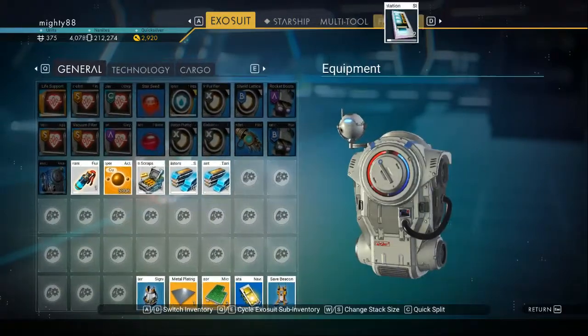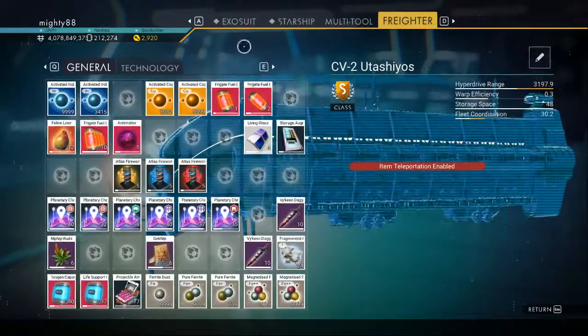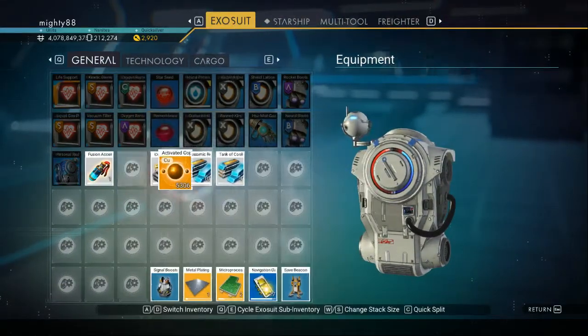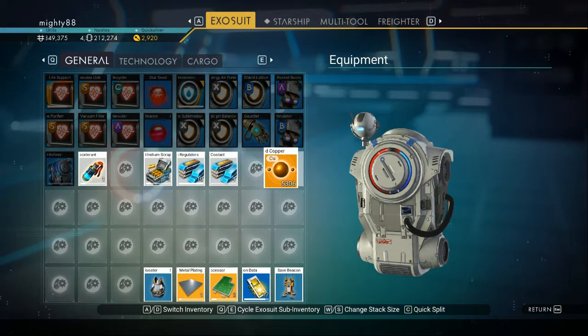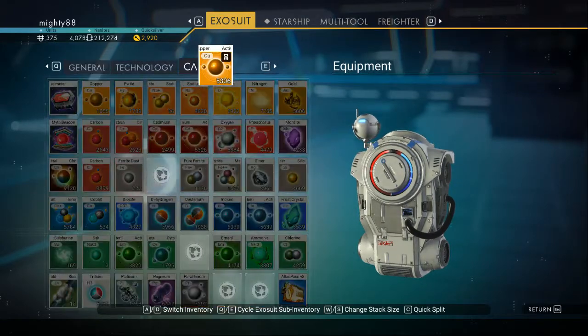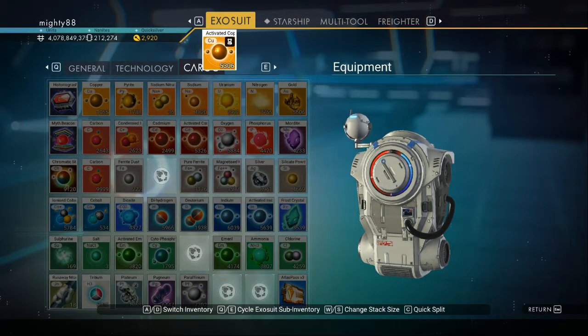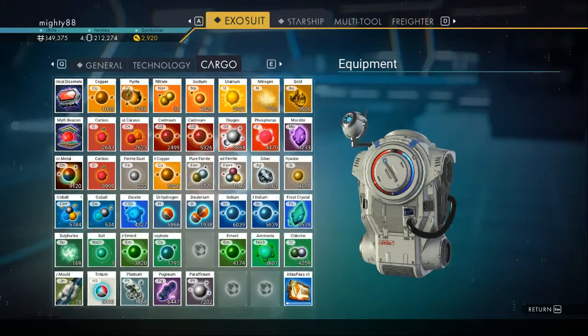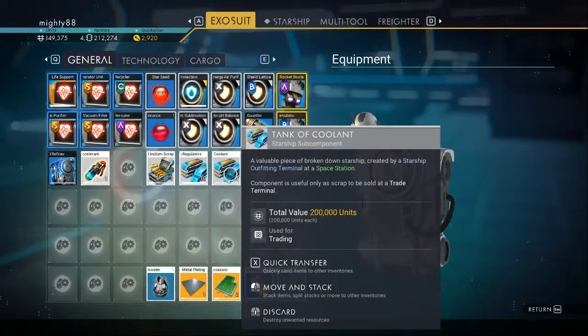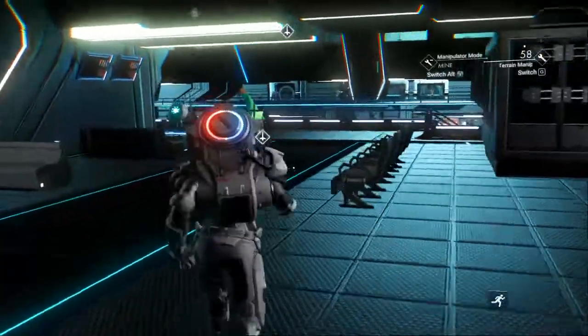Two storage augmentations. You're going to get some activated copper — 5,306. That's quite a bit. And you can make up some units by selling that stuff.